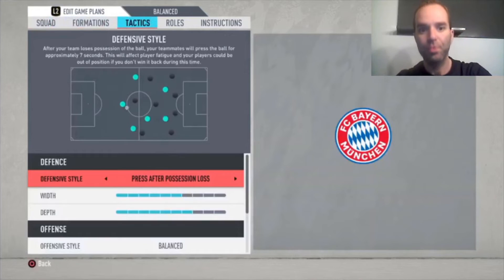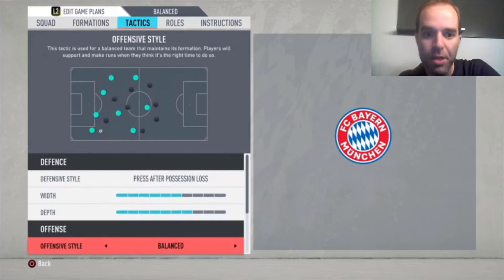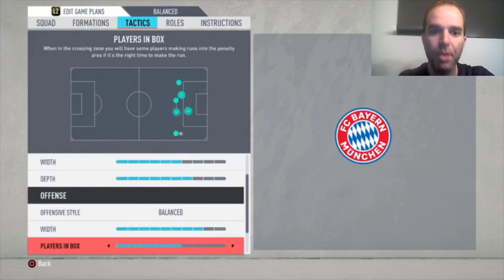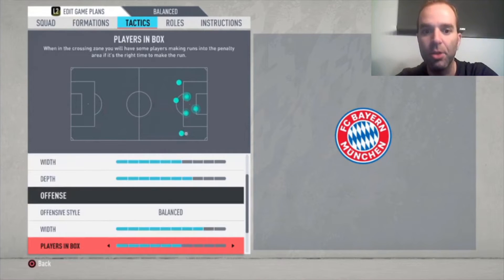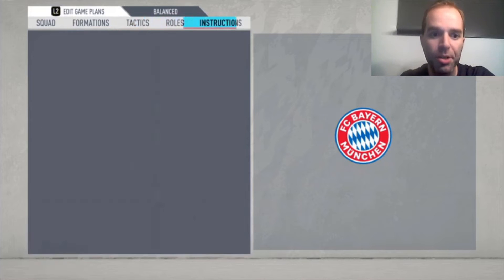For the tactics I choose press after possession loss, with a width of six bars and a depth of seven bars. The offensive style is balanced with a width of eight bars, because it's already a pretty narrow formation — you don't play with wingers — so I like to put it really wide when you have the ball. The right and left CAM play a bit like wingers. Koeman is by nature a winger, while Coutinho is more of a playmaker — he plays more in the center. Corners are set to five bars, free kicks to three bars, though that's just personal preference.